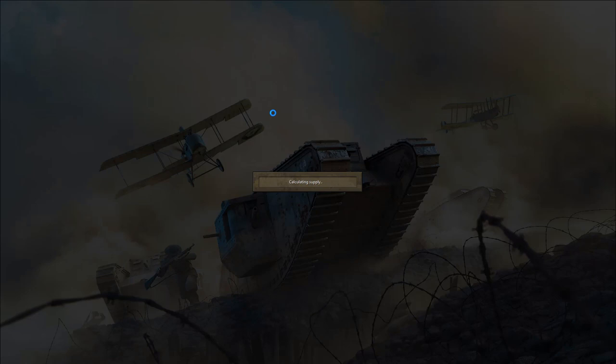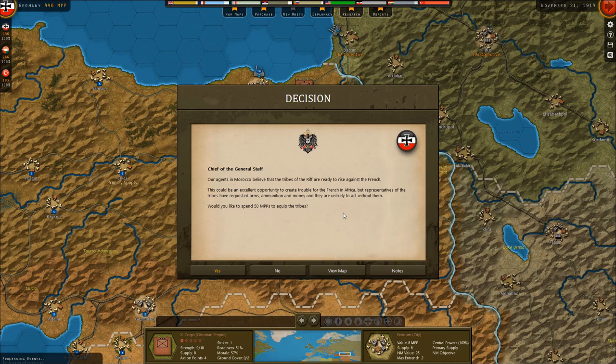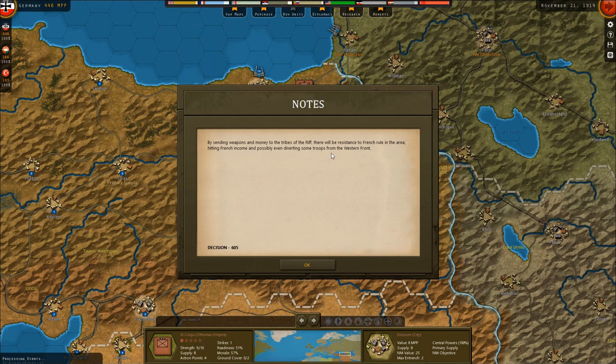Sheikh ul-Islam proclaims a jihad against the Entente. Ottoman Finance Minister Mehmet Cavit Bey resigns in protest against the war. That's a huge list. Our agents in Morocco believe the tribes of the Rif are ready to rise against the French — this could be an excellent opportunity to create trouble for the French in Africa.